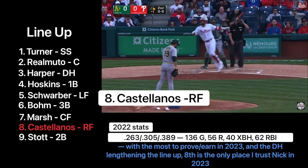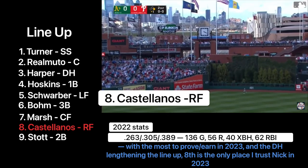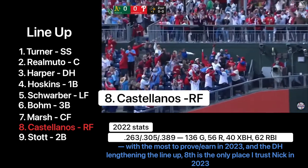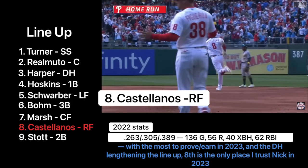And he hits one in the air to left center field — that's deep. Going back is Pache. It is gone. Two-run home run for Castellanos.